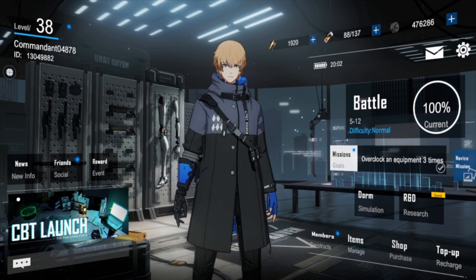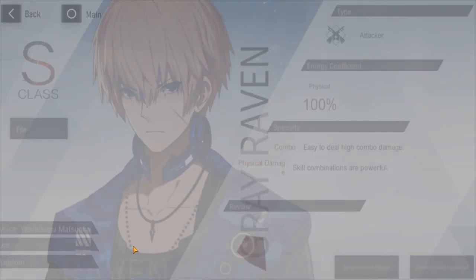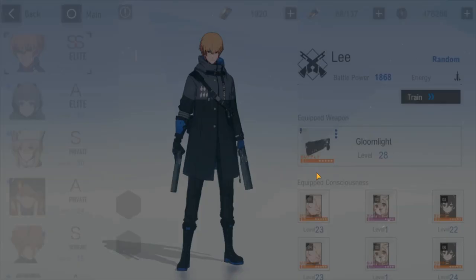Starting off with the S version of him, he's called Lee Random. You see that he is SS here, but that's by getting dupes of him and evolving him — his base version is S rank. He's an attacker and is fully physical, so you'll need to take note of that while building him in a team. His specialties are dealing high combo damage and powerful skill combinations. The gauge shows he's very good at single target, area damage, and also burst damage.